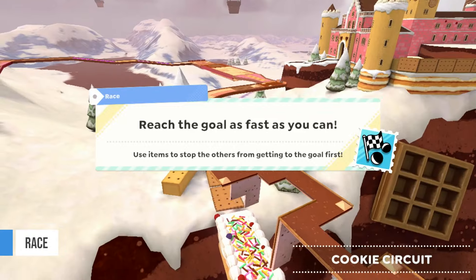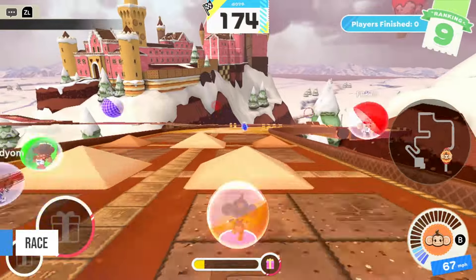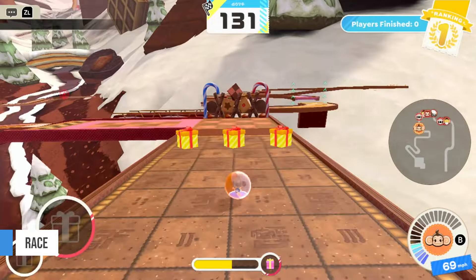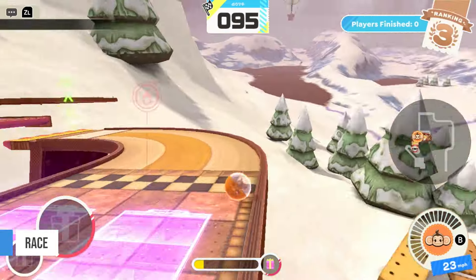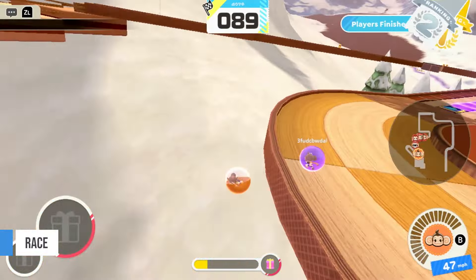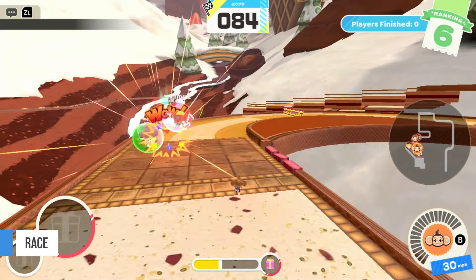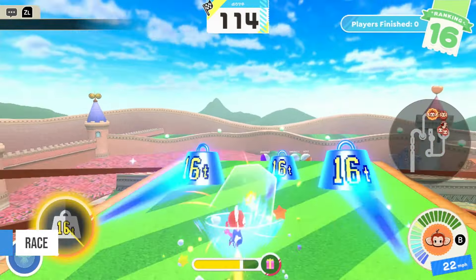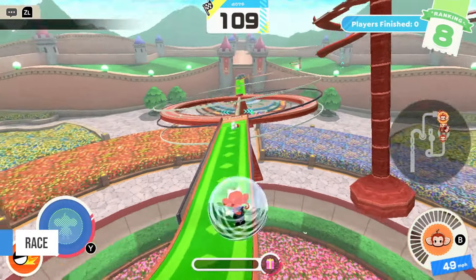First up is the race mode. As the name implies, this mode has 16 players race each other in a variety of courses, with the first player to reach the goal getting the win. The race mode is also a fun test of skill — you have to be careful about bumping into other racers and make sure that you don't fall off the course. There are also items that you can use against other players to help you reach a podium finish. Even though there are a lot of party racing games out there, Super Monkey Ball's version is unique enough to make it stand out.